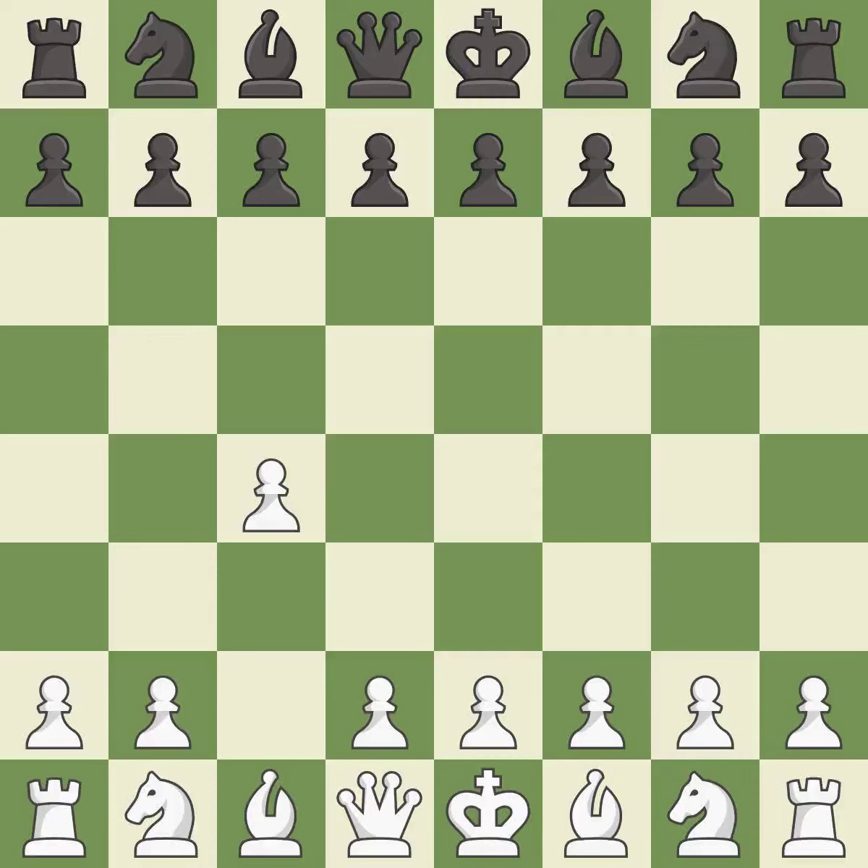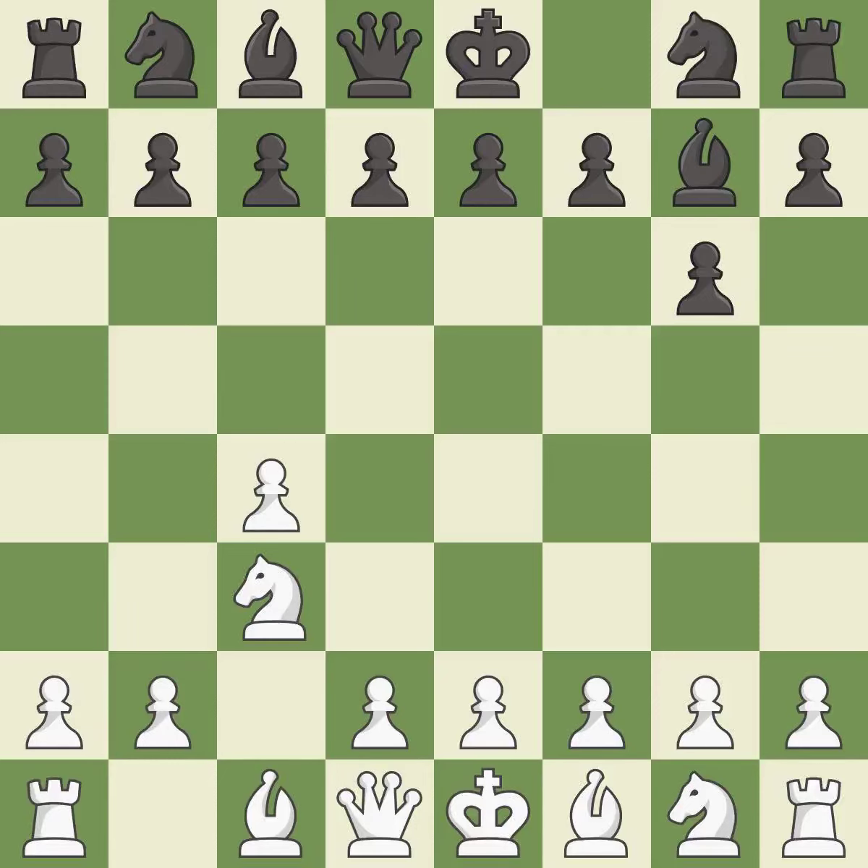The English is a more patient opening where white plays c4 to control the d5 square without committing a central pawn. G6 prepares to fianchetto the dark-squared bishop on G7, where it will attack the center from the long diagonal. Nc3 develops the knight and controls the d5 and e4 squares. Bg7 puts the bishop on the long diagonal in a move called a fianchetto.